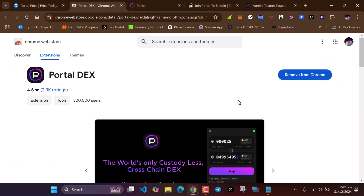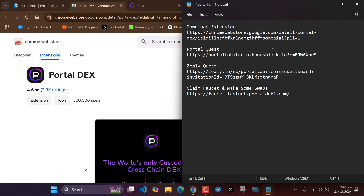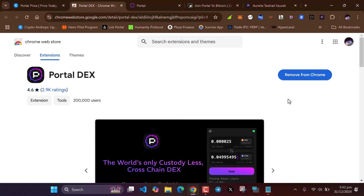First of all, we need to download the Portal wallet. I'll be leaving all the links in the description below, so make sure you check. You need to download the Portal wallet and add it to your Chrome. If you're on Android, use Kiwi Browser or the Mises browser and add it there.